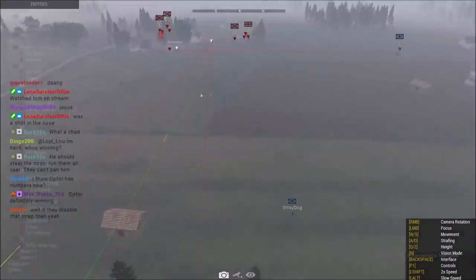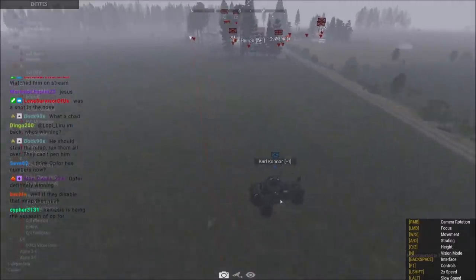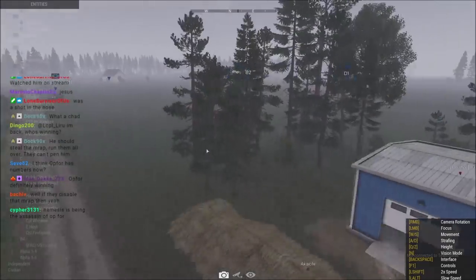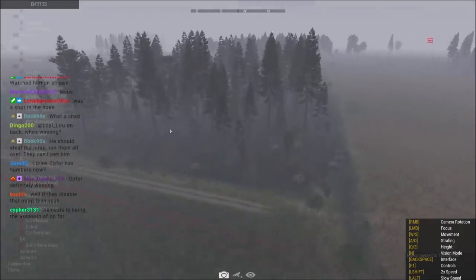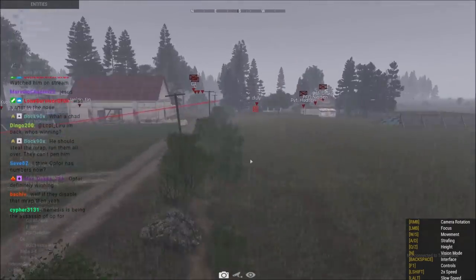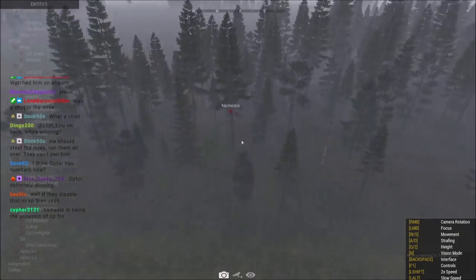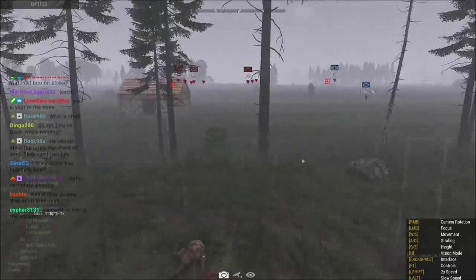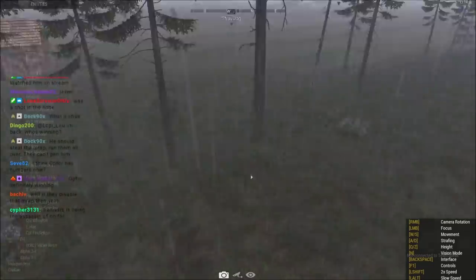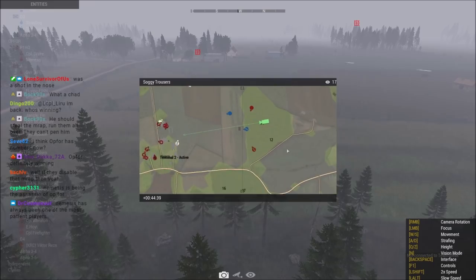Good kill on Dean there as this main fight continues. We're seeing blue four push up - honestly they should load people up in that vic and push in. This is just drawing too much attention away. This is just a massive kill zone for blue four to cross even after they follow the riverbed up here. Nemesis is hearing those gunshots and is going to start trying to hunt down Indigo. Op four is winning.